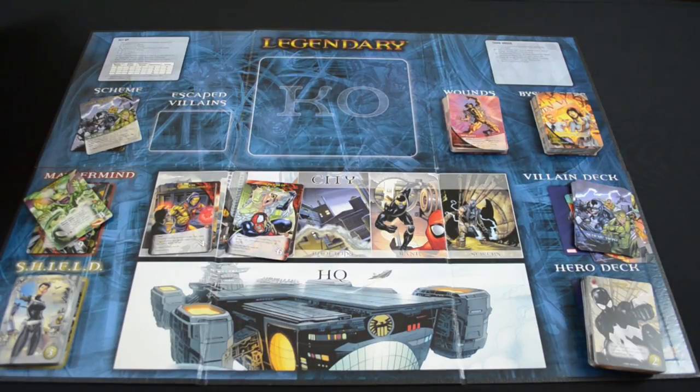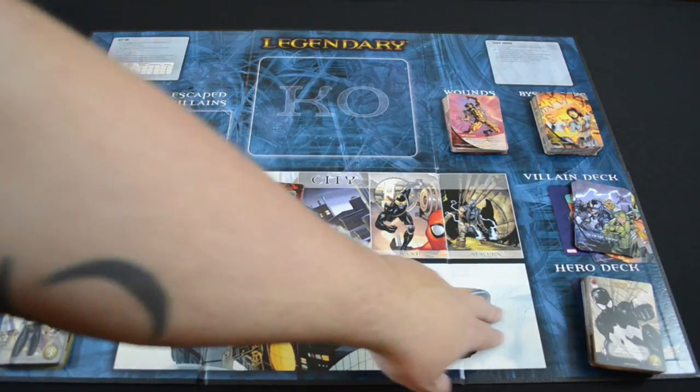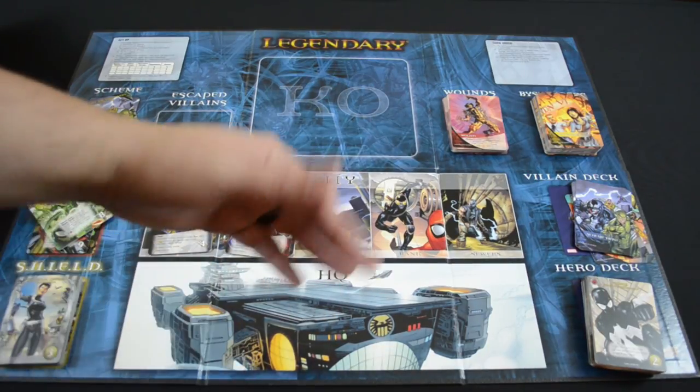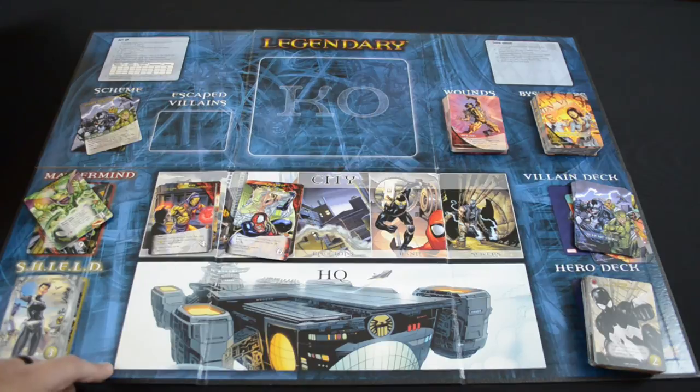We're going to take a look at some of the cards at the table and explain a little bit of how Legendary works for those of you who are not familiar with it. This game comes with a board, which really helps with setup — not a lot of different deck builders have that. There are a couple major decks: the Hero deck, which fills up the Shield HQ where you can recruit heroes to make your deck stronger, and the Villain deck, which you flip over one card at the beginning of each turn. The villain deck may contain a villain, a henchman, a master strike, a bystander, or a scheme twist.